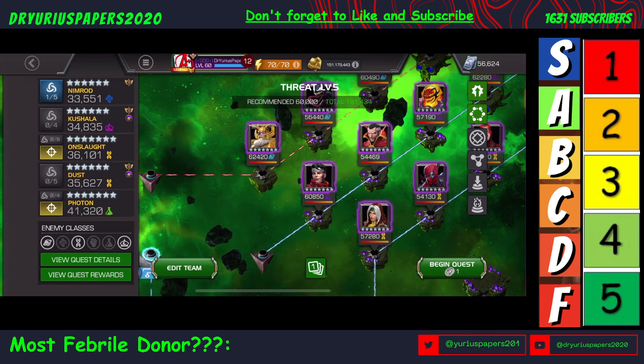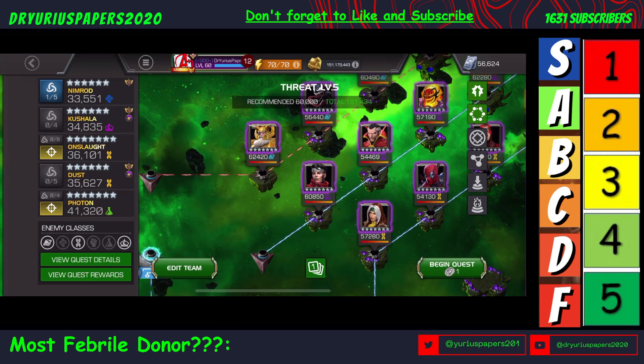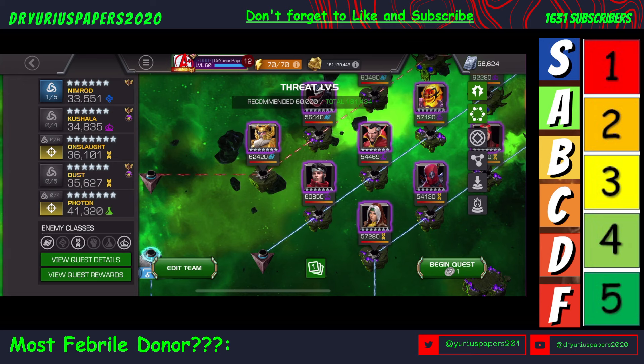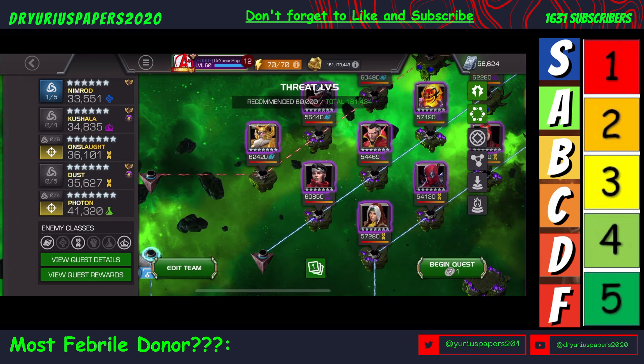So we have to bring in more or less bleed immune or bleed resistant champs who also do not do a lot of physical damage. So we're going to be bringing in Nimrod, Kushala, Onslaught, Dust, and Photon.